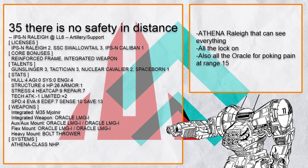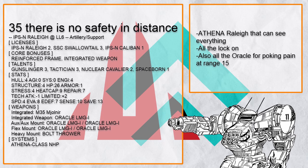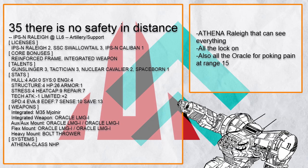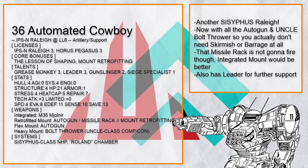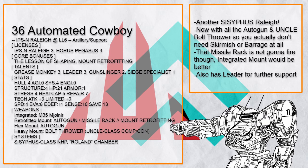'There Is No Safety in Distance' is an Athena Support Rally with probably way too many Oracles — to simply put, you can see everything and kill anything within range 15. 'Automated Cowboy' is instead a Sisyphus Rally with dual autogun for all the damage every turn. Add in uncle and bolt thrower and you don't actually need to spend any action to fire the gun, so you are free to do everything else like popping Sisyphus.